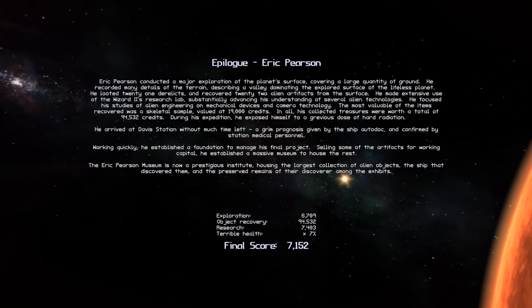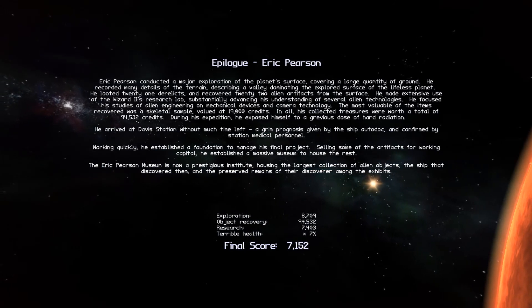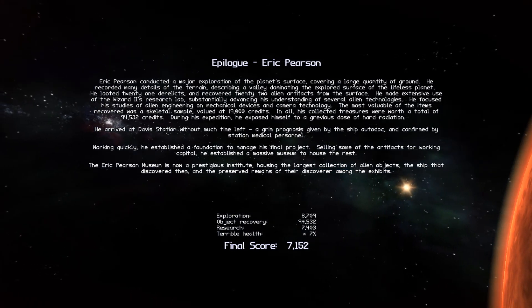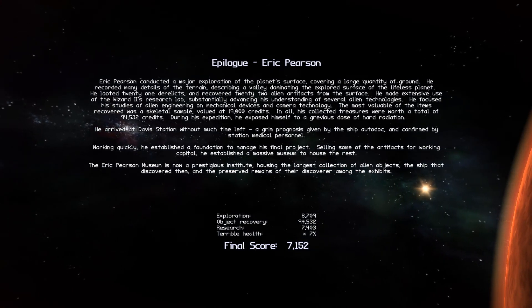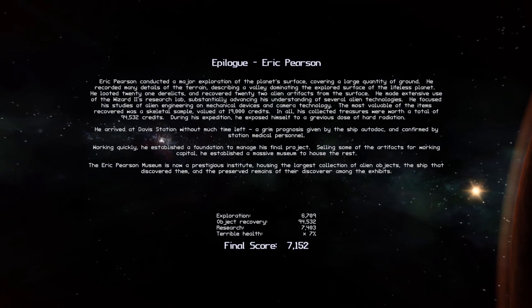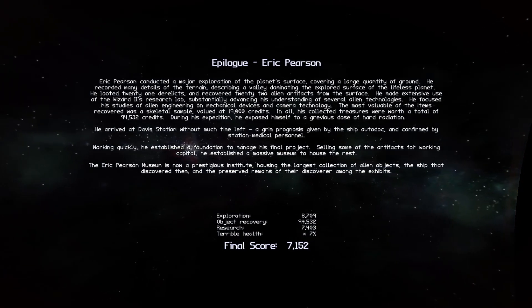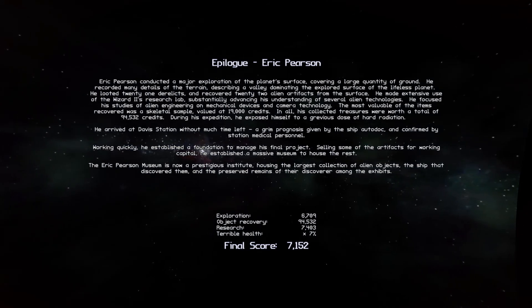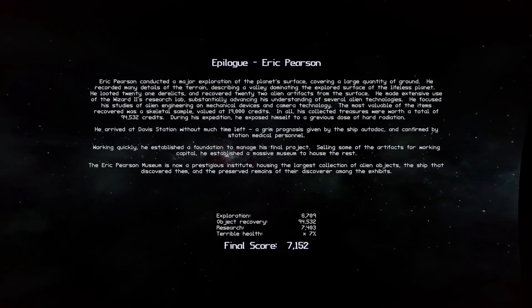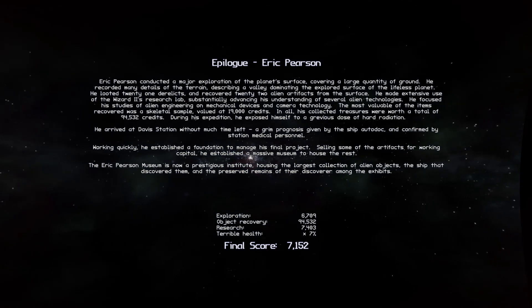So this is the first time where we get something that resembles a bad ending. We're in terrible health with a score multiplier of only 7% — that's pretty bad. Earlier we had a dose of near 4,000 millisieverts and our multiplier was 41%. We took another 1,000 millisieverts — one sievert of dosage — and we went from 41% down to 7%. This is a good place to stop, but we're not done yet, because believe it or not, it gets worse. Thank you very much for watching, and I'll see you next time. Eric Pearson, signing off.